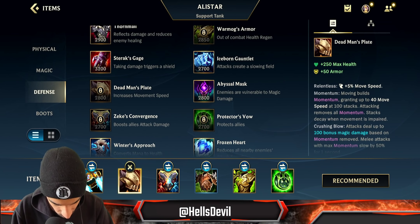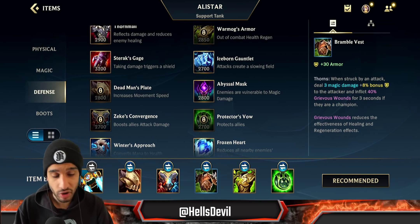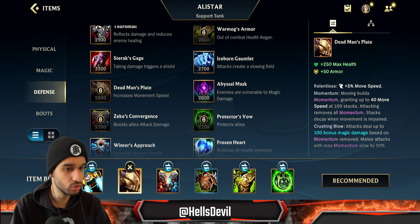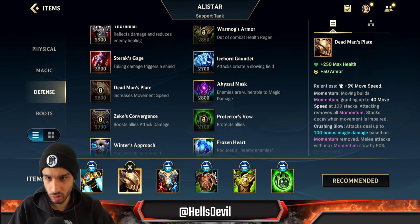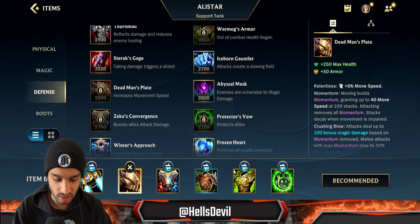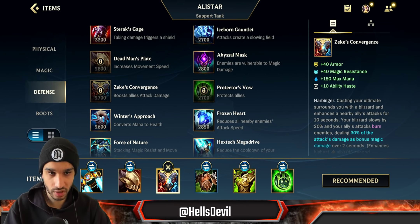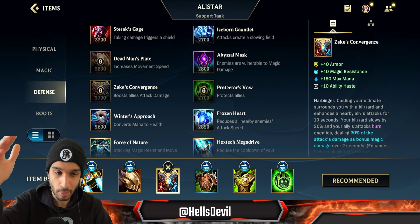First item, go for Deadman's Plate. You can get Bramble Vest fast as your first item if you need the anti-healing — like if you're up against Sona or Soraka — and then go for Deadman's Plate. Deadman's Plate is pretty much a go-to item on Alistar: it gives so much damage and movement speed. If you have a really good ADC and the enemy has a lot of mixed damage, you can start with Zeke's Convergence, which is more of a supporting item that buffs your ally's damage.